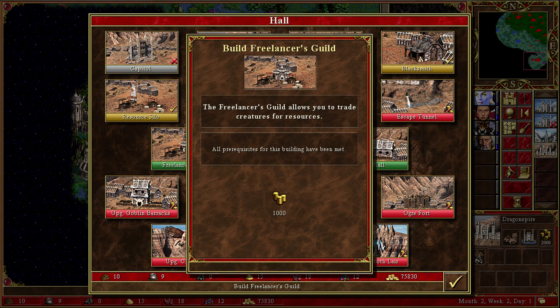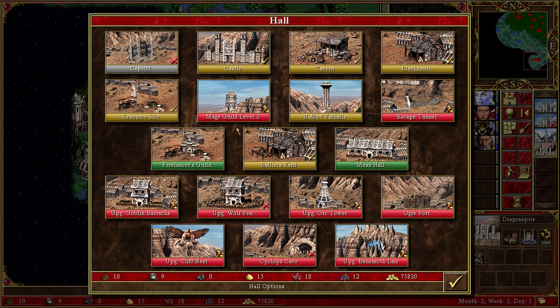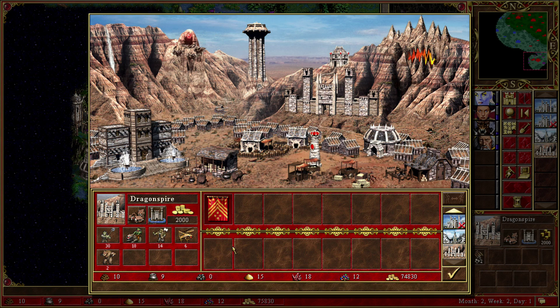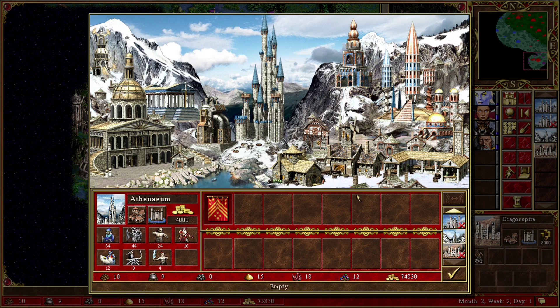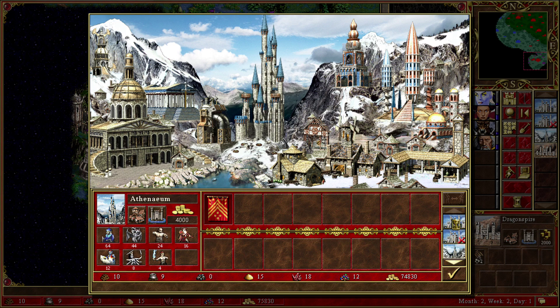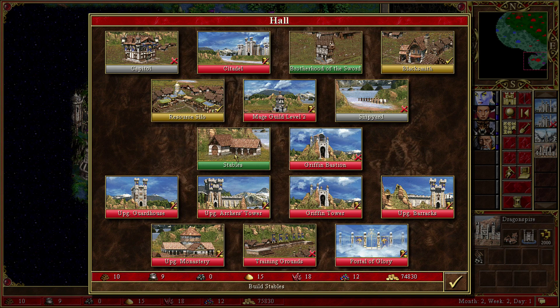It allows you to trade creatures for resources — that's nice actually. I'll go and get some goblins, because this town is probably gonna get invaded pretty soon. And then we have the Lookout Tower over here. This town is pretty good to go, and over here we got stables.